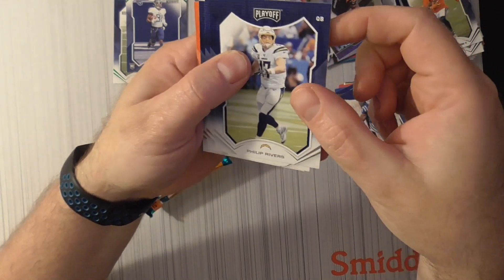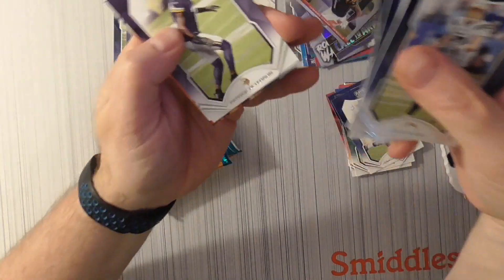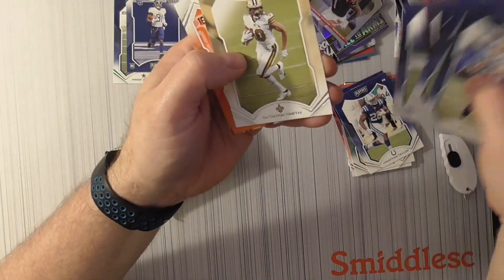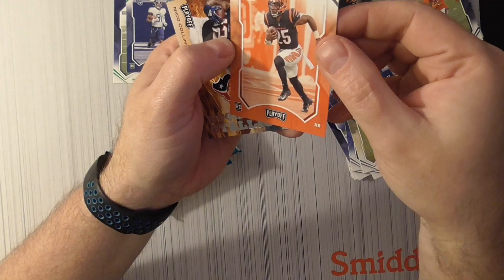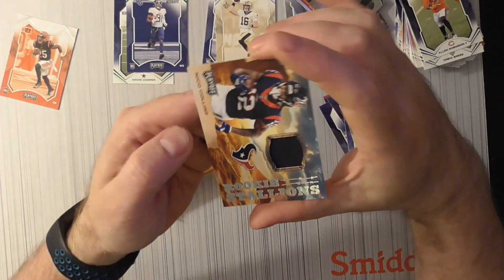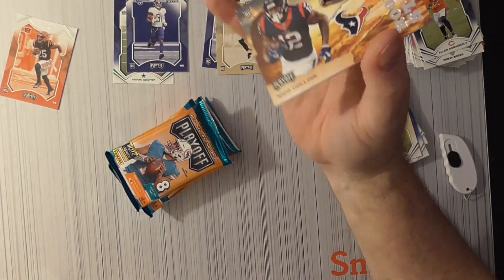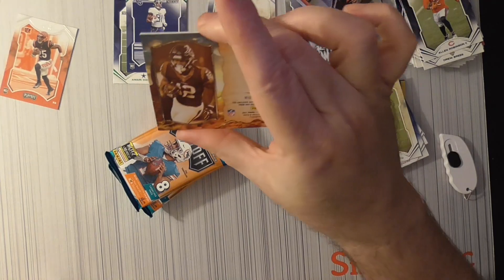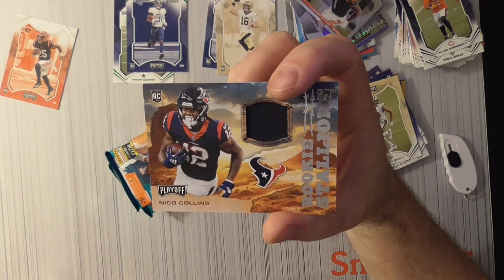All right, here we go. We got Rivers, Wentz, Henry, Peterson, Jones, Smith, and another Chris Evans rookie for the Bengals — set that one aside. And the hit: Nico Collins rookie stickers auto. Pretty thin little hit there. That's about what you get from a playoff box most of the time.